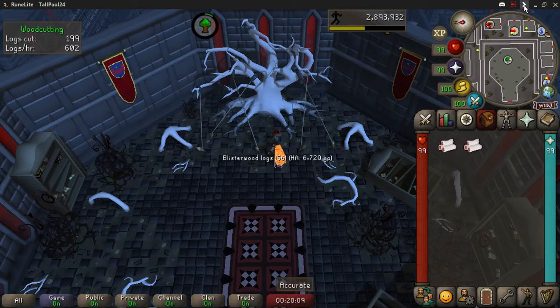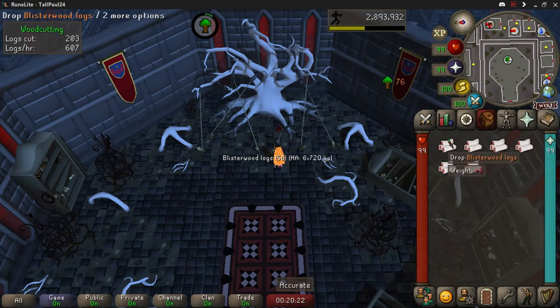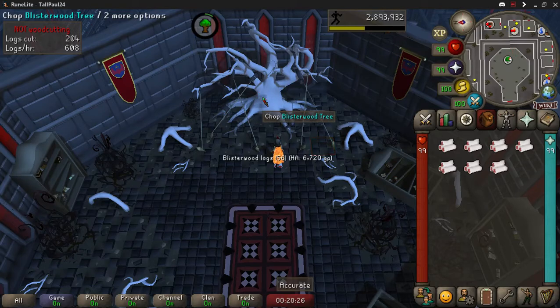Another thing I shared in my other videos is that you want to have your custom left-click drop on. Pretty much just add a comma after whatever the other log is and have your blister wood logs right there. Then every single time all you have to do is left click — you never have to use shift, you never have to right-click for the rest of your life.